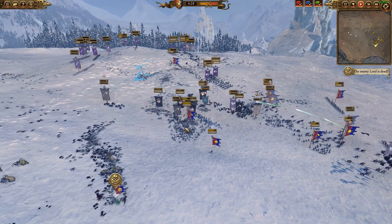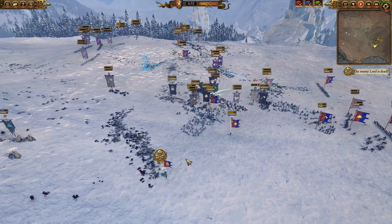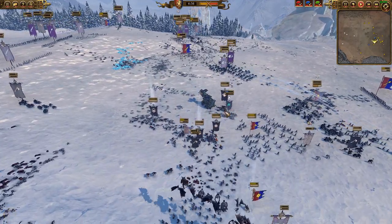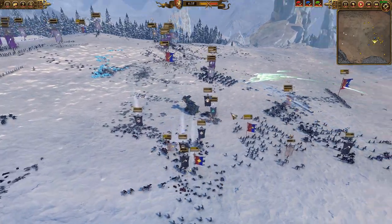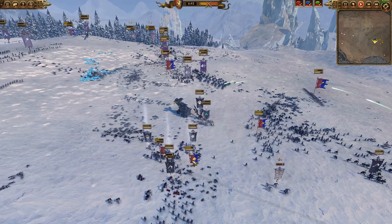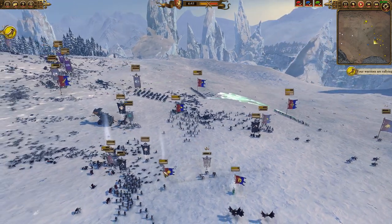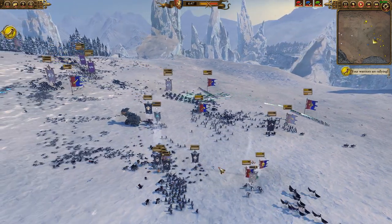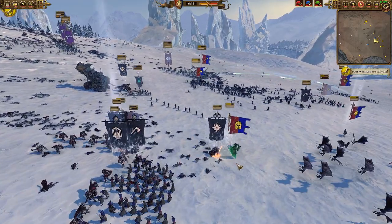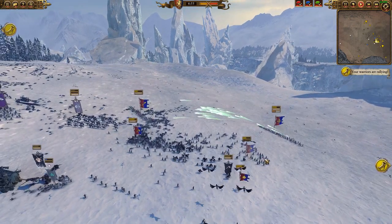The balance bar is starting to shift heavily in our opponents' favor. The Green Knight, with Favor of the Fae, does wipe out Malkythe. Queen Bess is crumbling under the pressure of the Feral Manticore. The Fae Enchantress has been trying to tag everything she can with Mist of the Lady, but things are looking pretty sketchy now.